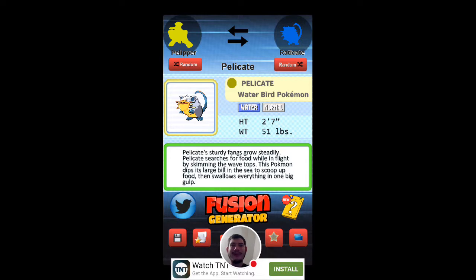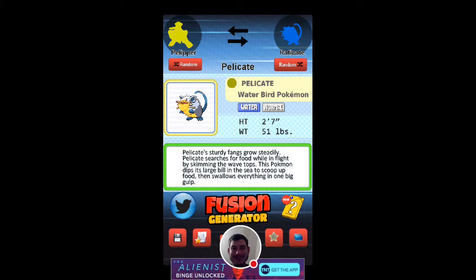Switched around, it's a Water/Normal type now. It's called Pelicate. It's 2 foot 7 inches and still 51 pounds. And it's a Water/Normal — actually a Water/Bug Pokemon.